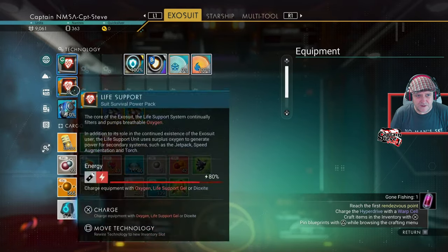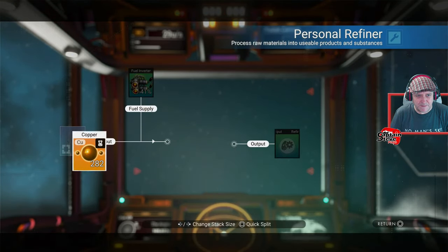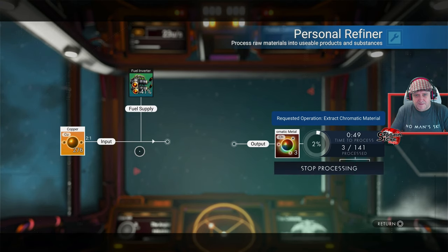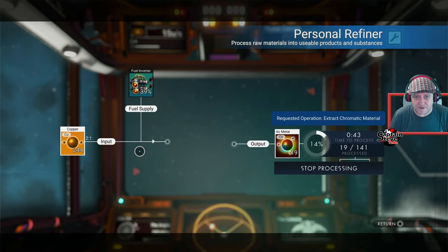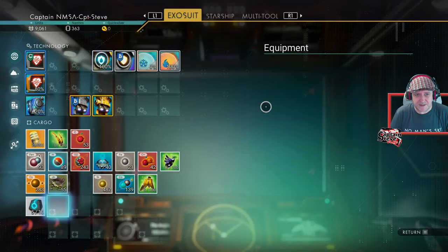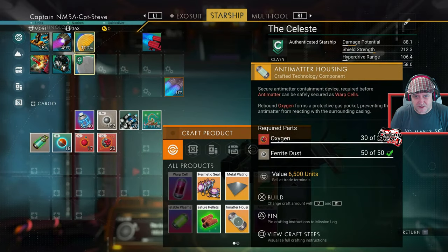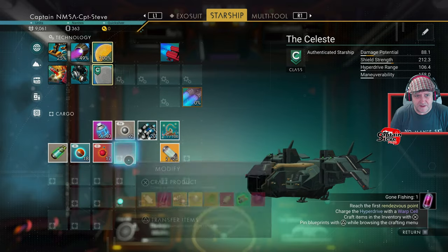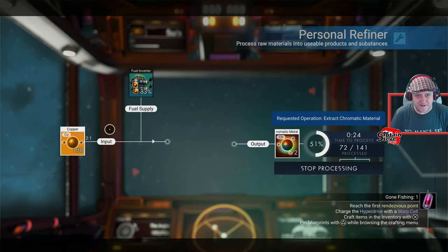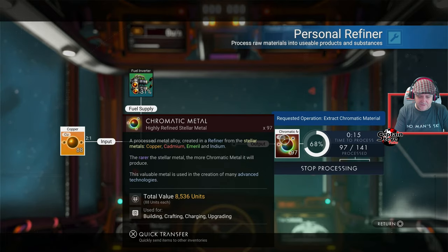We need to craft our warp fuel. For the antimatter housing I need chromatic metal - lucky I got that copper. I'm putting half of it in the refiner. Normally you'd need microprocessors to build the warp drive but it looks like they want you to move faster this time. I need oxygen and ferrite dust to create the antimatter housing.